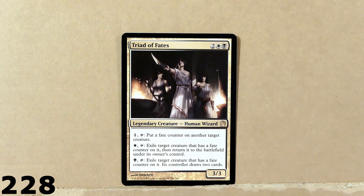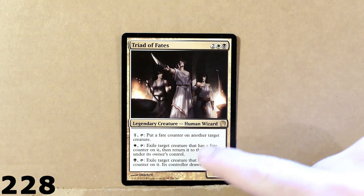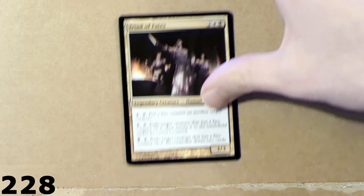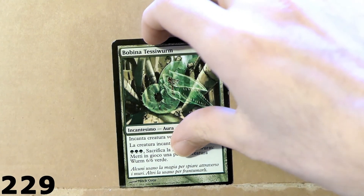Triad of Fates — with 3 different effects. There are 3 creatures there in the illustration — 3 different effects. Pretty unique. You can tap them and pay different colors of mana to activate each one of those effects. You can activate only one during your turn, or during your opponent's turn, depending on the color of mana that you decide to spend.